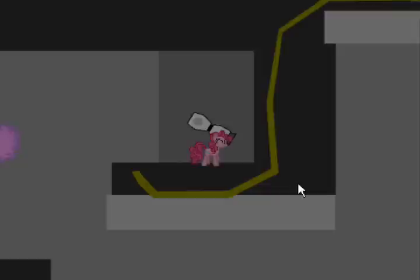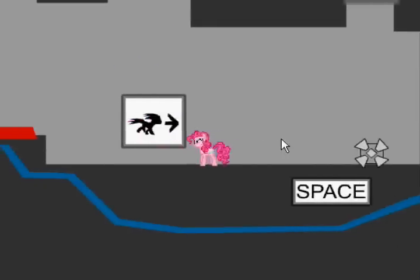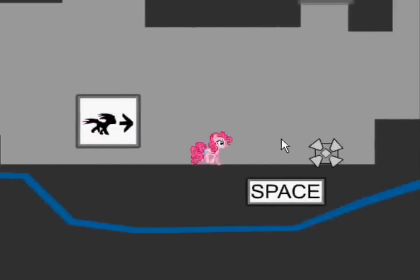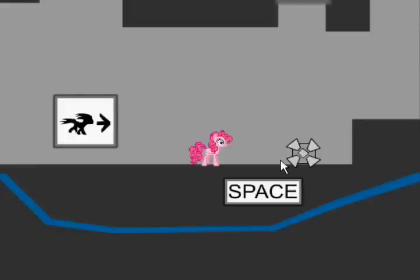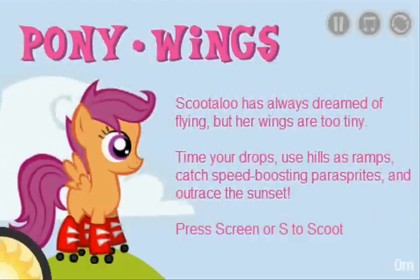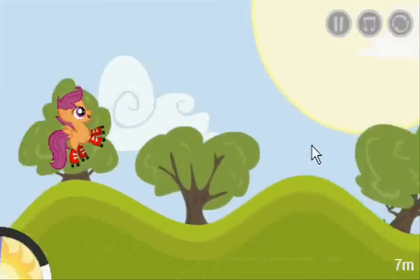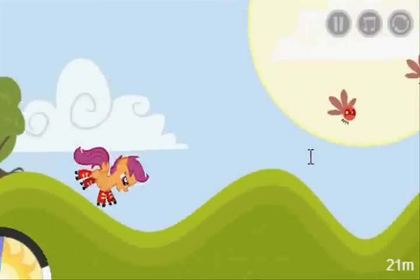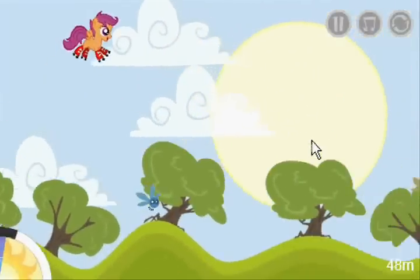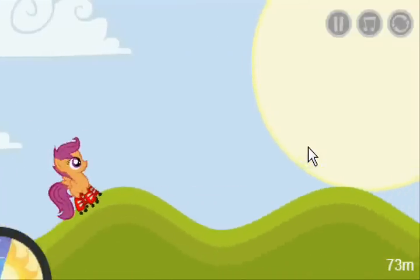Whoa, I made it! And it's the exact same thing again. Okay — it says Scootaloo always dreamed of flying but her wings are too tiny. You're dropped in hills, race the sun. This is basically Tiny Wings. Hence — wings are too tiny. I suck at Tiny Wings, so this is an interesting experience. This feels weird to play with a mouse.